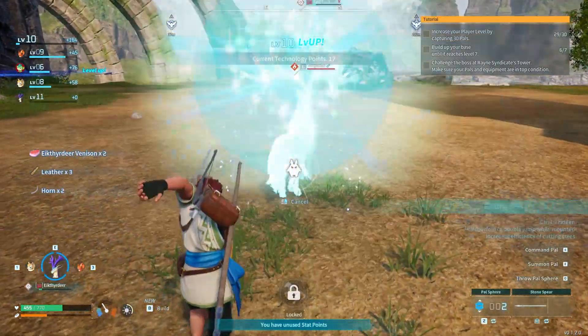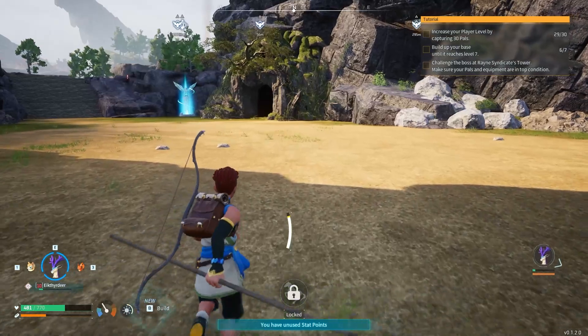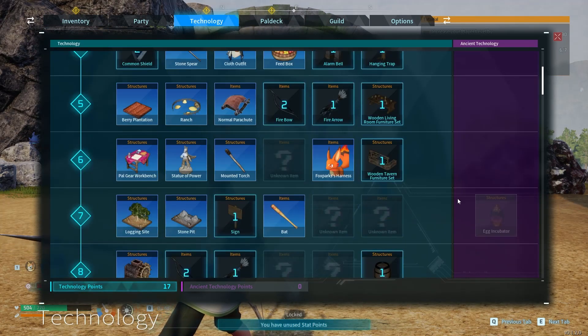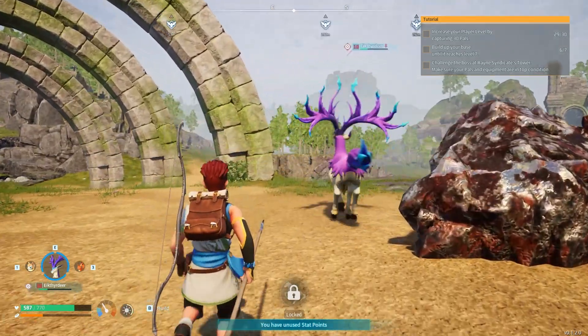I'll spawn him — yes! When I jump, he jumps too. That's fun and funny — amazing! Now I need a harness to ride him. Let me check the technology tree. I need to be level 12 for the saddle for riding this bad boy — and it needs horn so I need to kill one more of these creatures.